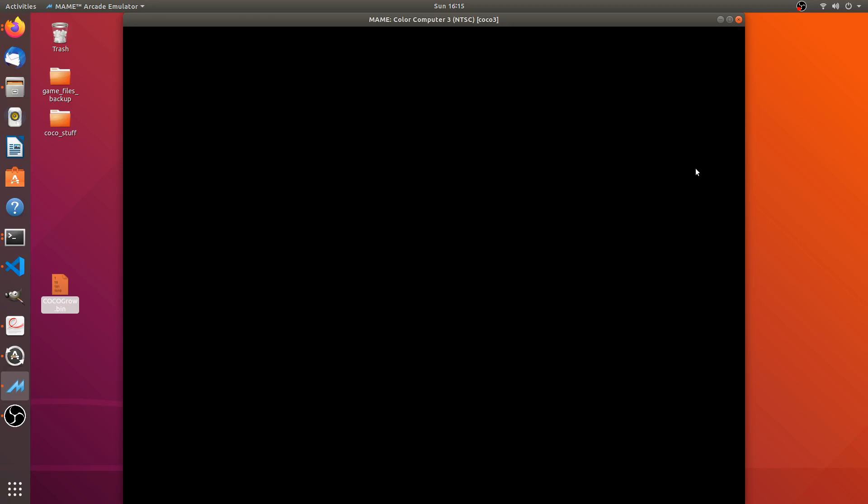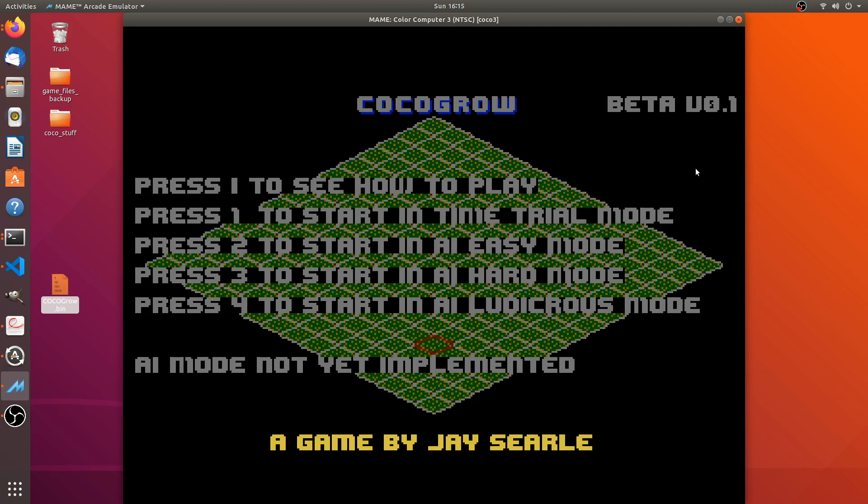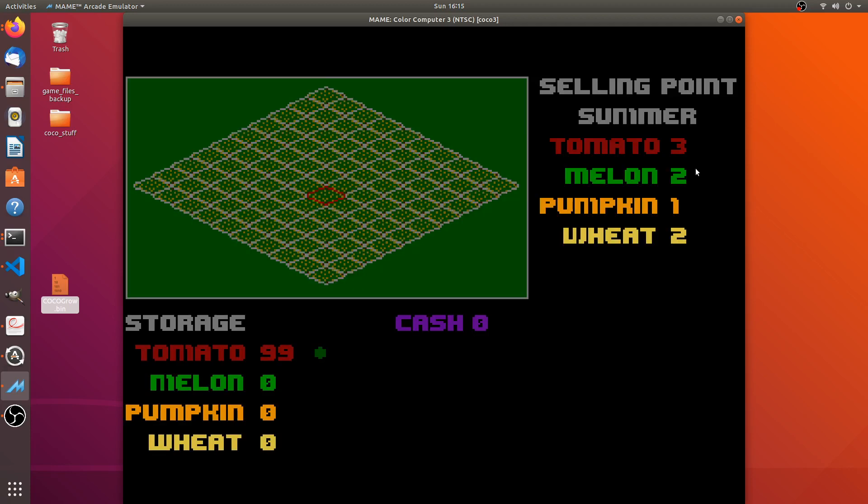Back at the main screen, I'll press 1 to go to Time Trial mode — the screen most of you are familiar with from prior videos. The green cursor dot next to tomato — if I press S that will select the crop. I also added sound, so when you select with the selection cursor you get a little beep. I gave myself 99 tomatoes just to show some features. Hitting Enter to change the cursor also plays a selection sound to let you know the cursor changed.